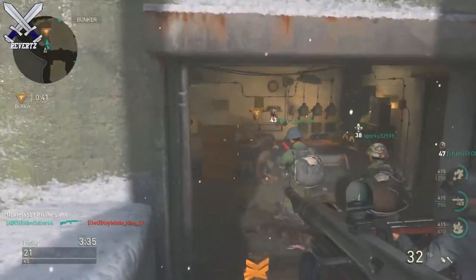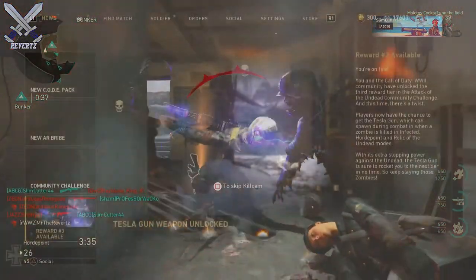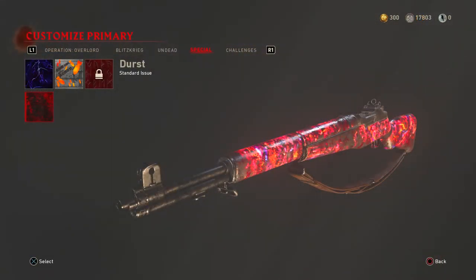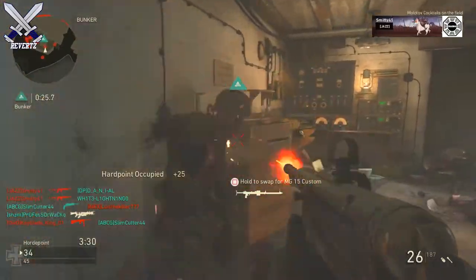Hey, what is up guys, MrTheReverts here, and today for Call of Duty World War 2 we unlocked tier 3 of the community challenge update. That means everyone is able to get this pretty sick looking zombies camera called Durst, and also in multiplayer for the zombies game modes only, players can use the Tesla wonder weapon.